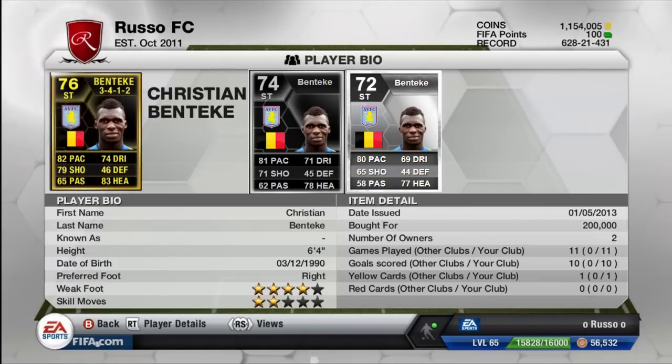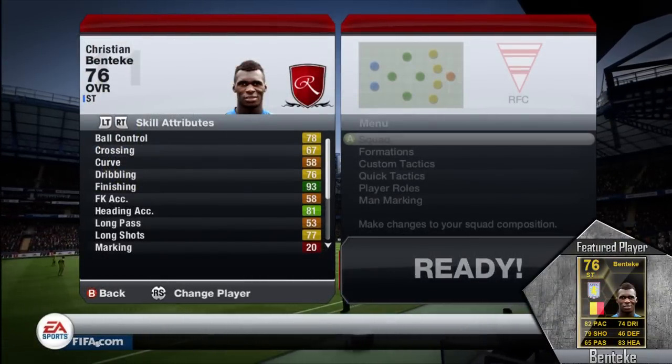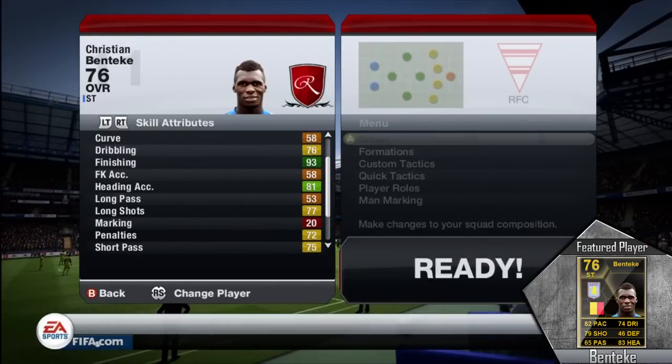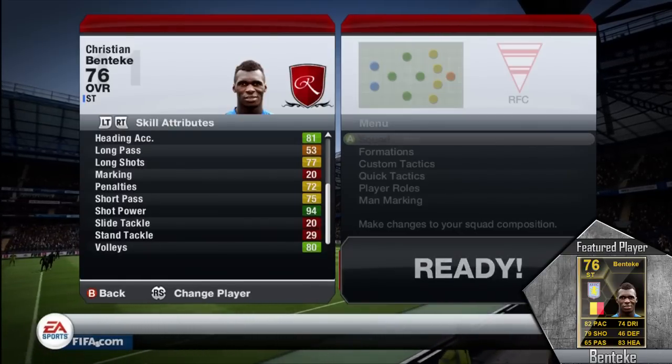They have upgraded him significantly in a few categories. Most importantly the shooting — that's really what I wanted you guys to focus on because he scored his hat-trick because of how good he is. He's absolutely fantastic in real life and playing out of his mind right now. Most people are thinking he's going to get a team of the season card, so he might even get a 78 or 79 overall rated team of the season card, which would be absolutely amazing and monstrous. But 93 finishing — that is one of the most standout stats under the skill attributes, as well as the 94 shot power. Those are two very key stats for Benteke and how he plays.